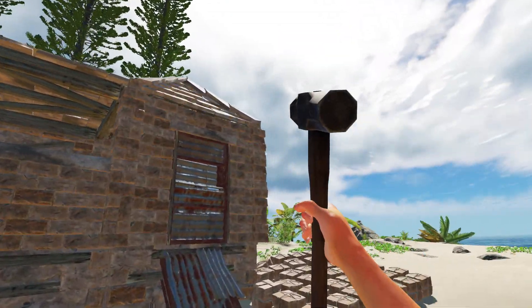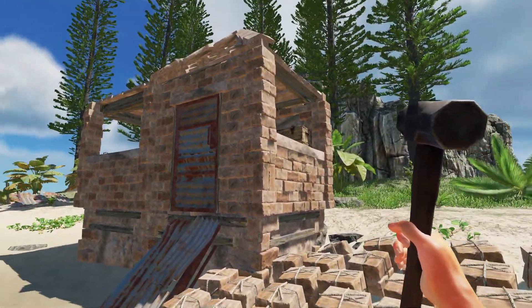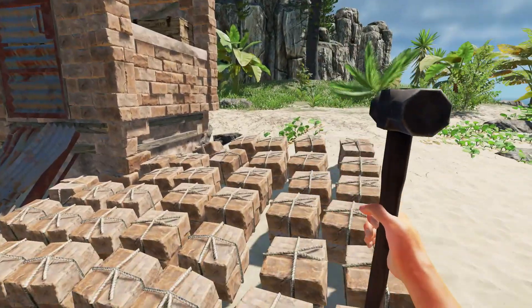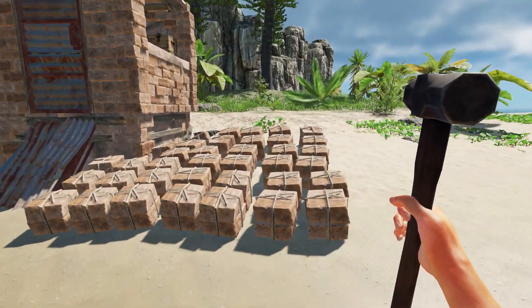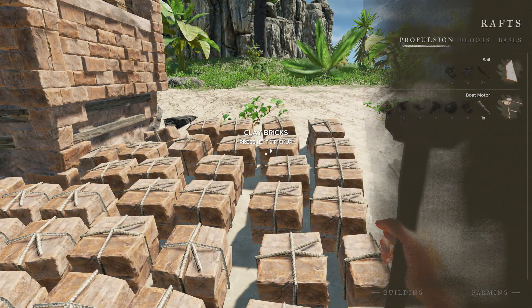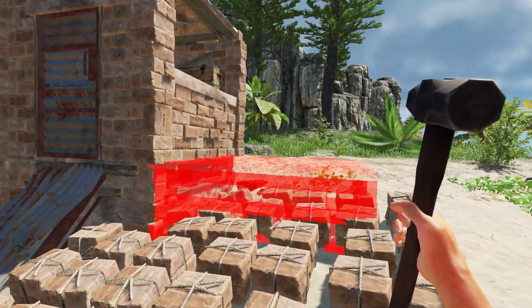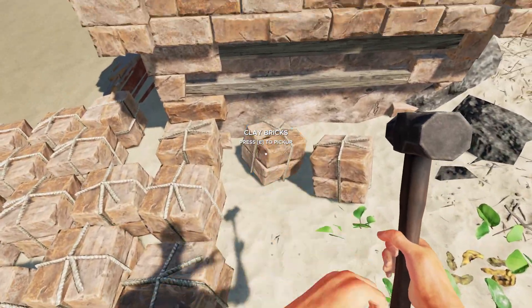I don't know how I'm going to do this because the brick works really funny in the game. I know it's a new implementation, but it kind of works like steel in terms of how expensive it is and what you can and can't put with it. Let's just see what we can do. Building, foundation, brick — of course not, because I've placed all of this in the way. Pick all this up.